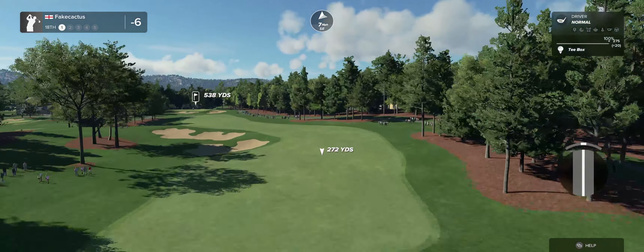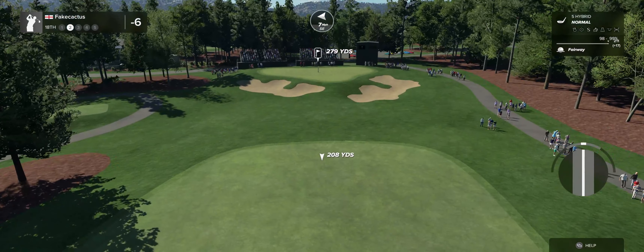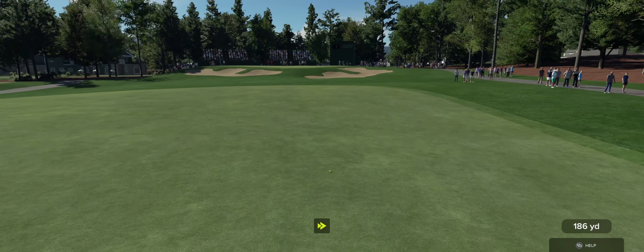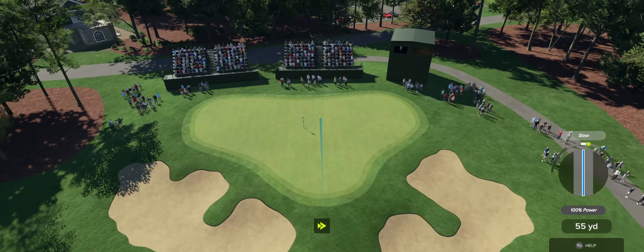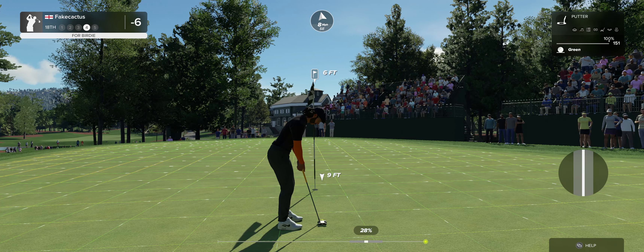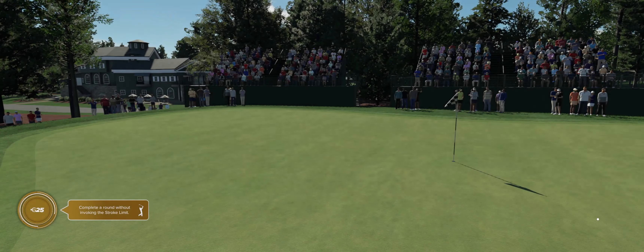Best of luck as you bring this one on home on the 18th hole. This is what our third shot's looking like — nice approach on that one. Good luck here, six feet to go — looking good. You dropped the putt and we're done here. End of the round, scorecard says seven under par.